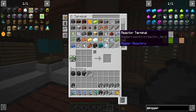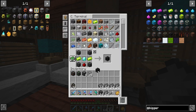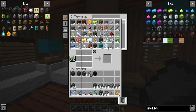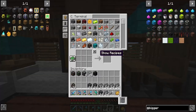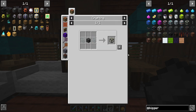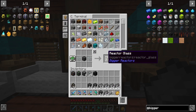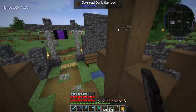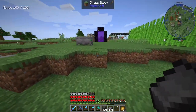Reactor terminal — this is probably lit. Just a diamond, that's it. Let's go ahead and see how much we can actually craft. We need to make something very important: we need reactor glass. It's two to one. So 24 — that's not going to be enough at first, but we're going to do stuff. Just trust me, it's going to be fun.